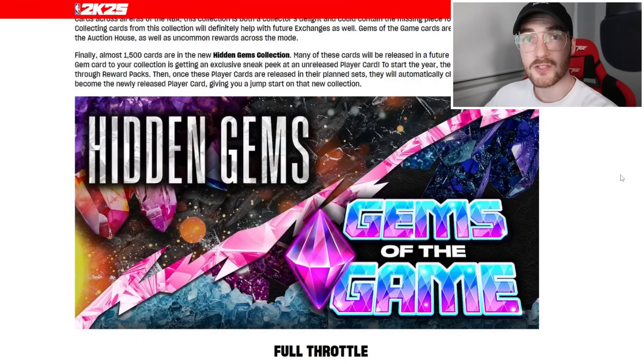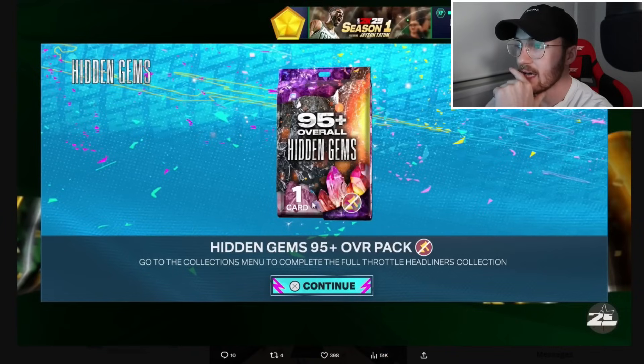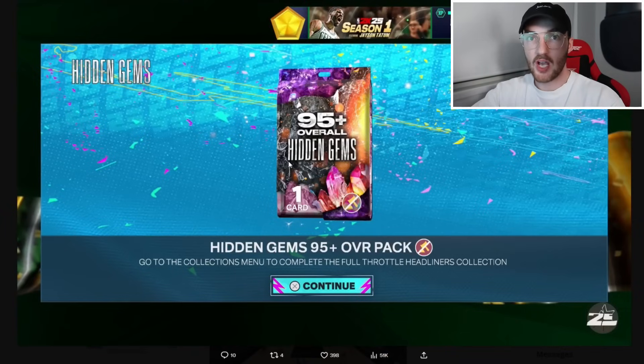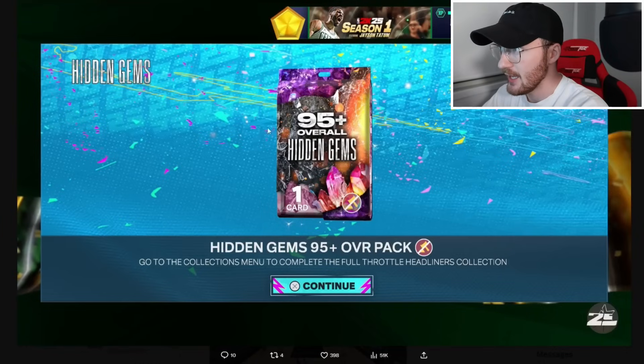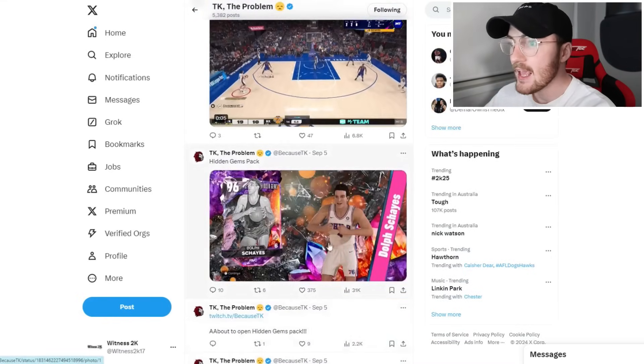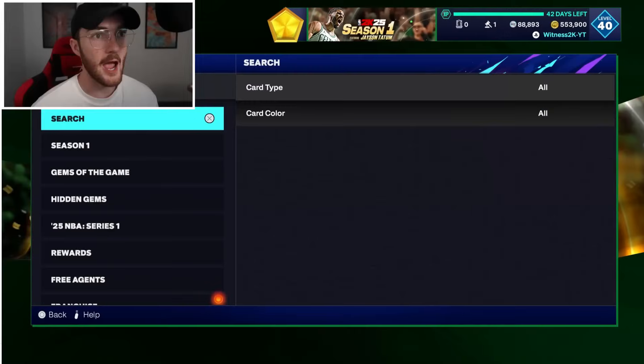The Hidden Gems stuff is really exciting — it was only a couple days into 2K25. I just really hope 2K don't make it crazy hard to get these cards. Someone locked in the Full Throttle LeBron James, Wilt Chamberlain, and Russell Westbrook set and got a 95-plus overall Hidden Gems pack — shout out TK who's on his grind this year. He got a Pink Diamond Dolph Schayes, which is a pretty cool Hidden Gem card.